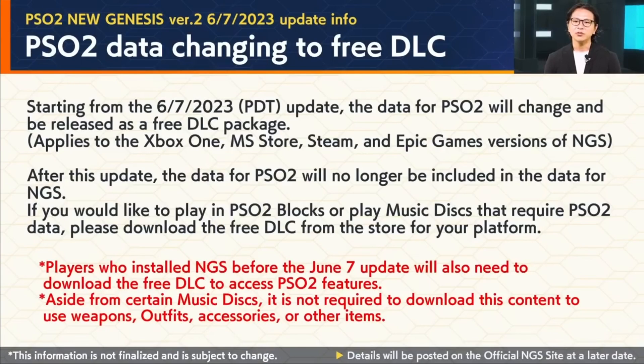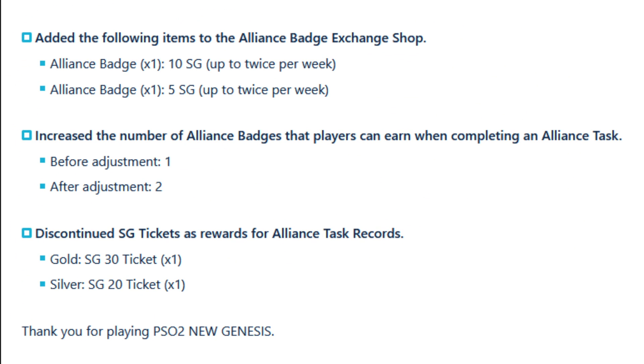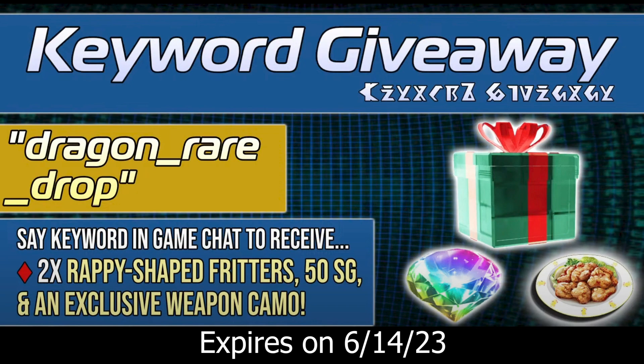Next, Base PSO will no longer be automatically downloaded with NGS and will now be considered free DLC for all platforms to save hard drive space. For alliances, alliance records will no longer reward SG. Instead, you'll be able to use the alliance badges earned to exchange for SG, and you'll only get beta reactors as a reward. We also have a new keyword: Dragon_Rainer_Drop. Just type this in any chat and you should receive 50 SG, a sword camo, and two Wrappy Fritters.